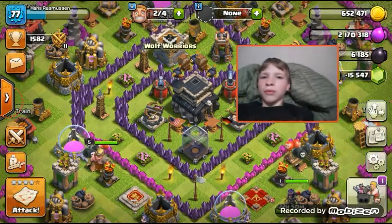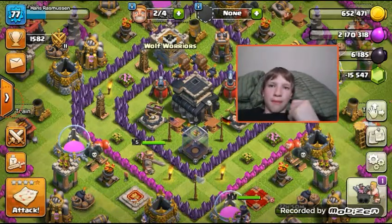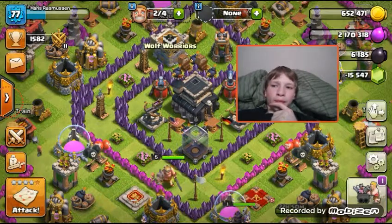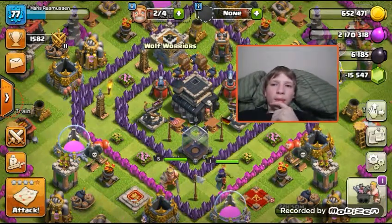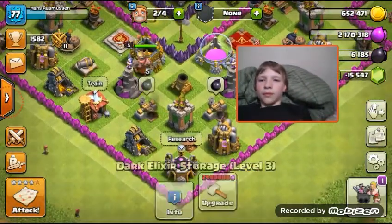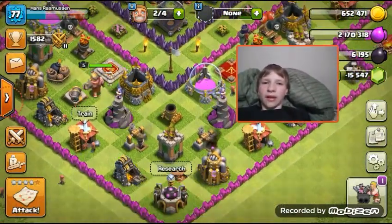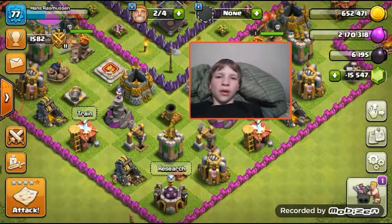I have 2 million and 170 elixir, which is gonna drop majorly because I have to train two more armies. I need 3 million. So you guys can see my storage: 6,000 dark elixir, 2 million elixir.